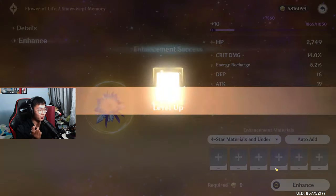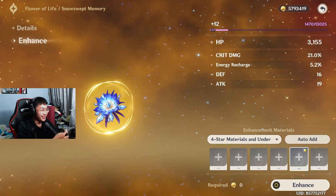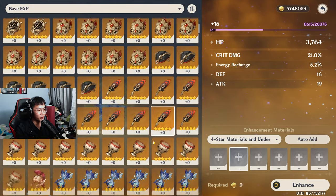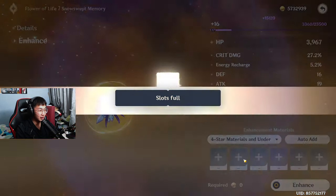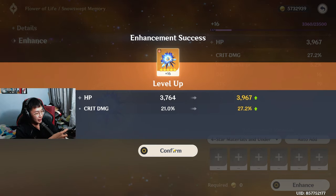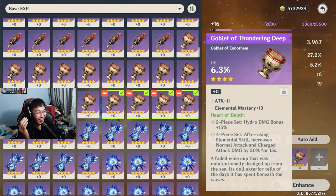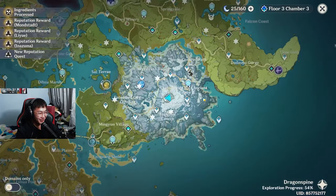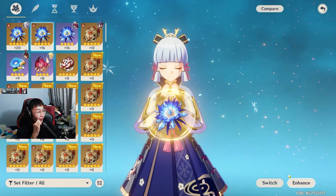I actually don't know what I have on Ayaka right now. 7% again? Jasper, shut the fuck up — I'm going to ban you from my chat. If this rolls 28% crit damage, this is an amazing piece. That was a 6.2% roll — it's a little bit on the lower end. Wait. There's no way. I died. You motherfucker, you put out the fire. You're taking my luck.